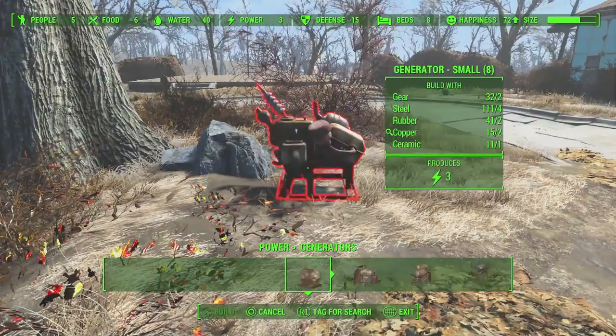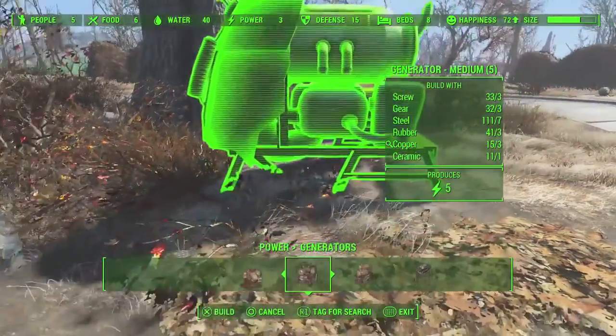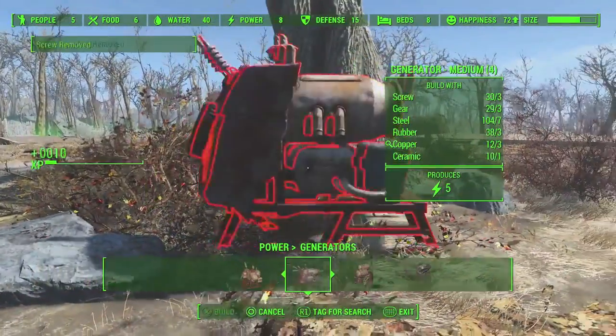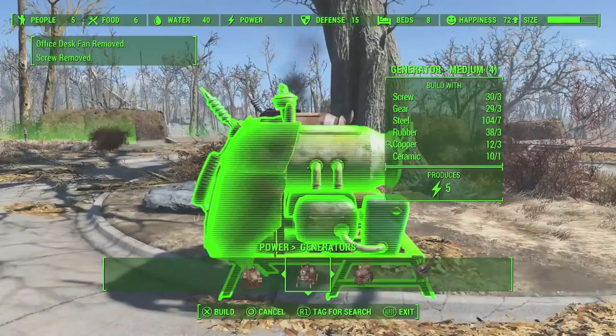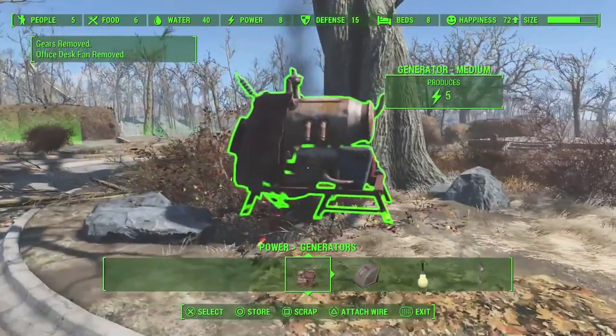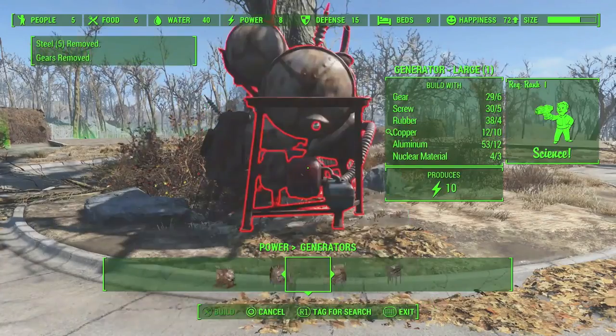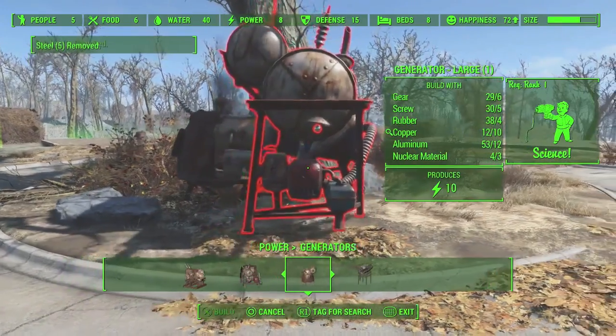Hey, what's up guys? Today I'm gonna show you how to put lights in your house — that is a cool feature in Fallout 4. Basically, I'm gonna put a medium generator, and it produces five lights, so you're gonna be able to put up five lights.